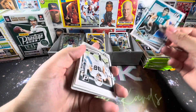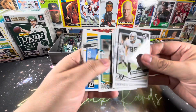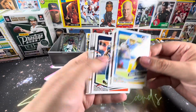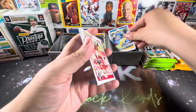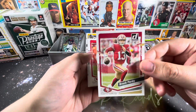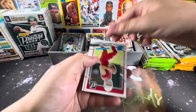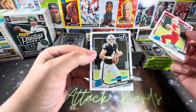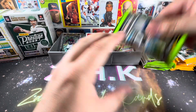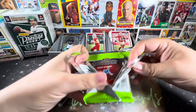Trevor Lawrence. A lot of base at this point — these sets have been just about done to death, as they say. But I like to try to build the sets, so we'll see once we're all done here. Purdy looks like he's running for his life. And on to the rookies — Clayton Toon kicking it off and Aiden O'Connell. So two quarterbacks, not necessarily the ones everyone's looking for.